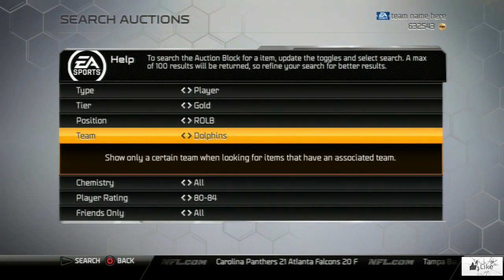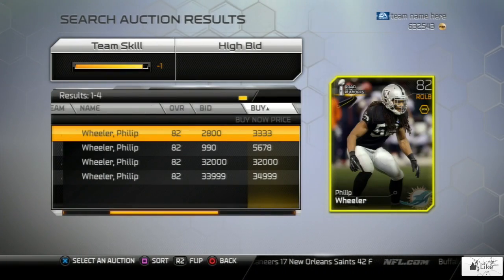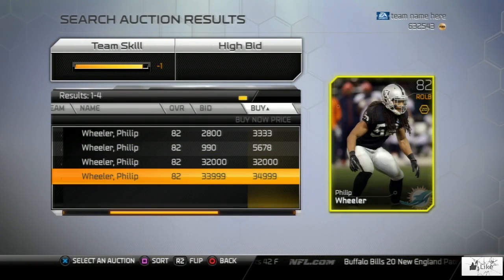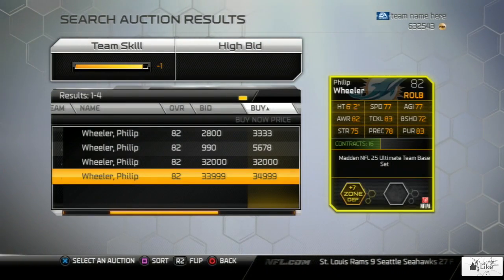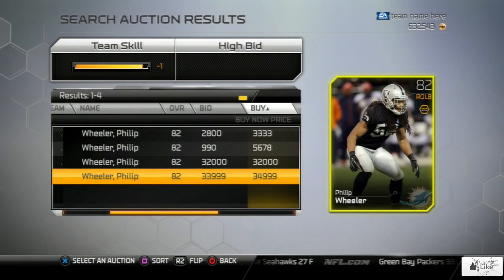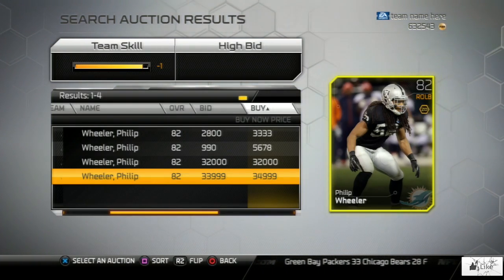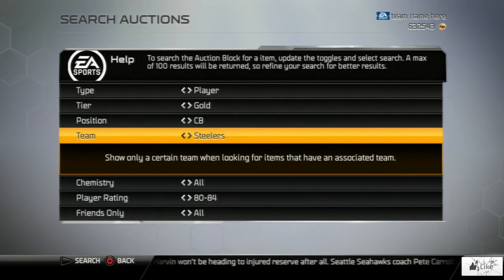Moving right along to the right outside linebacker position, we're going to check the price of Philip Wheeler. If you guys have friends that play Ultimate Team and are struggling to make coins, please send them this video — maybe they can follow the guide, snipe some cards, or maybe they have some in their reserves. Who knows, maybe they have a friend that played Ultimate Team and just traded the game in, with all those cards sitting on an account no one ever uses.